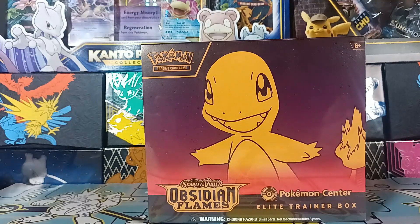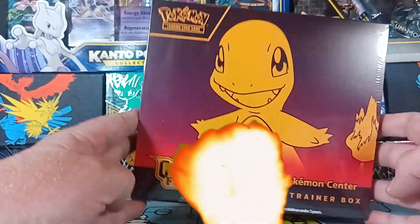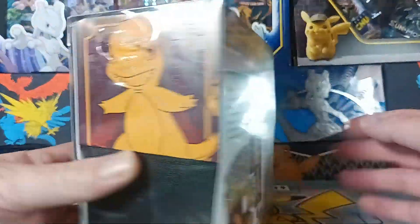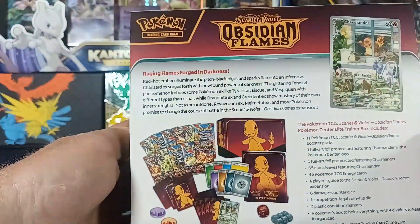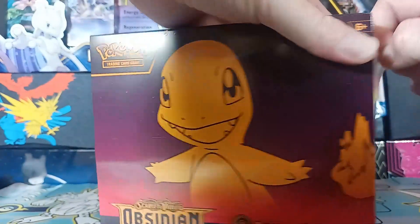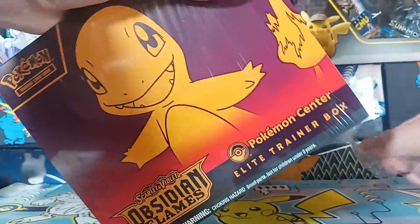Alright, here we go! Look at this — we've got a Pokemon Center exclusive Scarlet and Violet Obsidian Flames Elite Trainer Box. Look at that, that's awesome. Look at all the cool stuff we get in the back. We get all these packs, we get this amazing promo. I'm gonna pull it out right now — we're gonna crack into this. This promo looks amazing and you're about to see why.